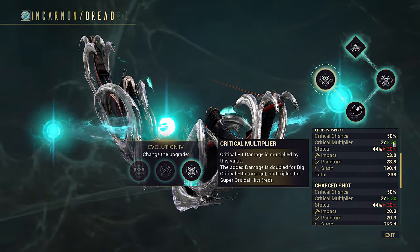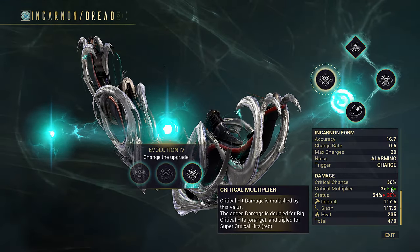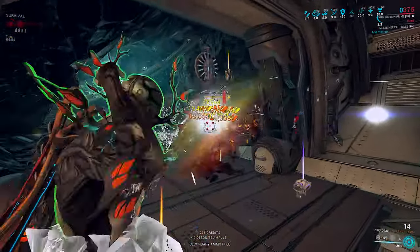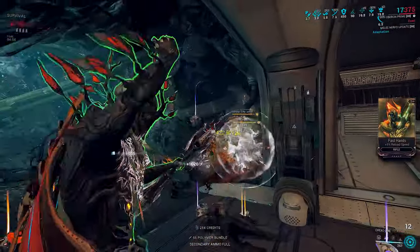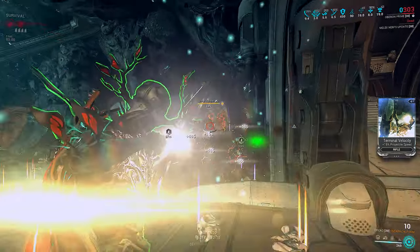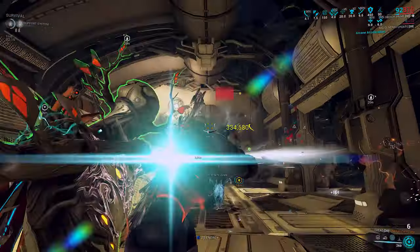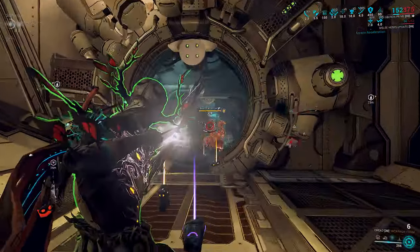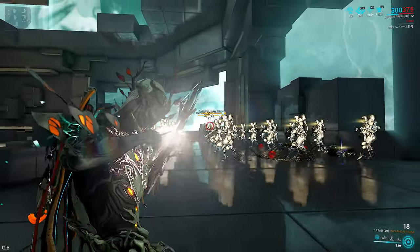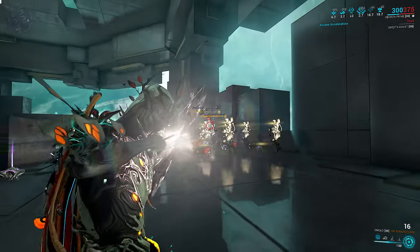Zeroed In only increases your innate crit multiplier by +1: normal mode base 2x going to 3x is only a 1.5x damage increase; Incarnon mode base 3x going to 4x is only a 1.33x increase. It pales in comparison to roughly doubling status procs with Elemental Balance on status DPS builds. But for builds killing with raw damage — corrosive or sourcing slash procs from Hunter Munitions instead of status chance — you will pick Zeroed In, since status chance does almost nothing for those builds.